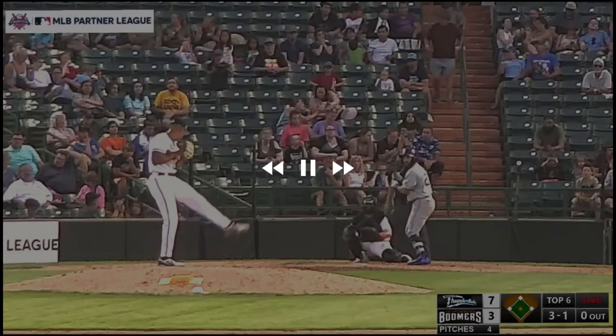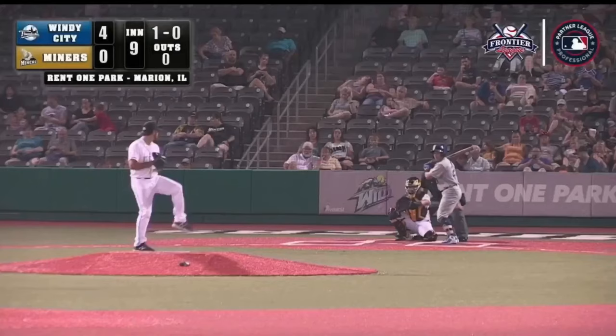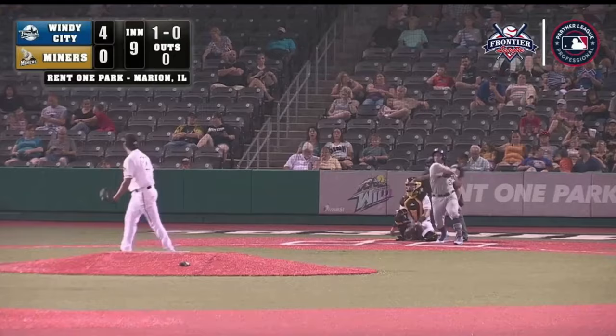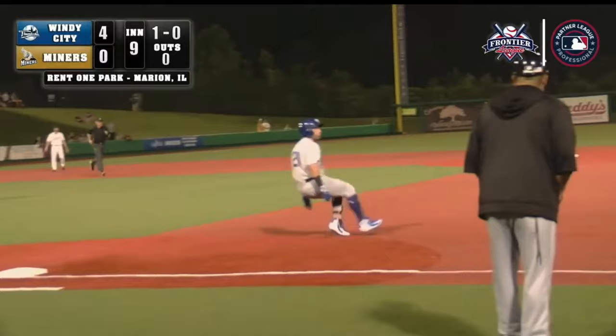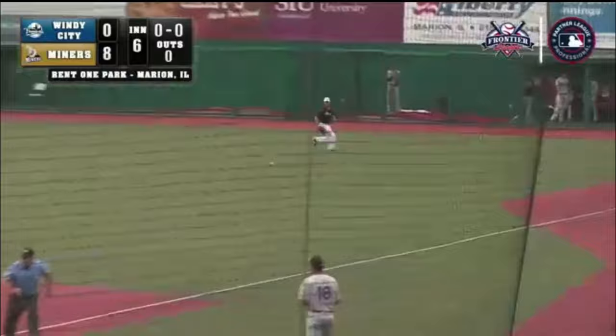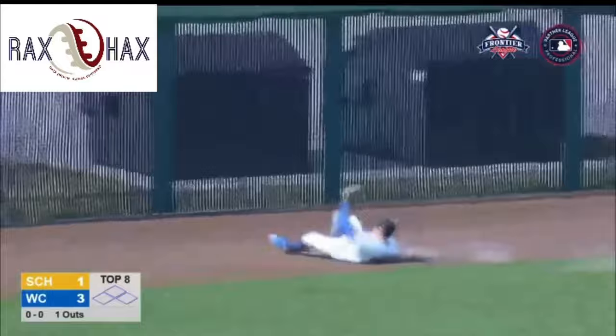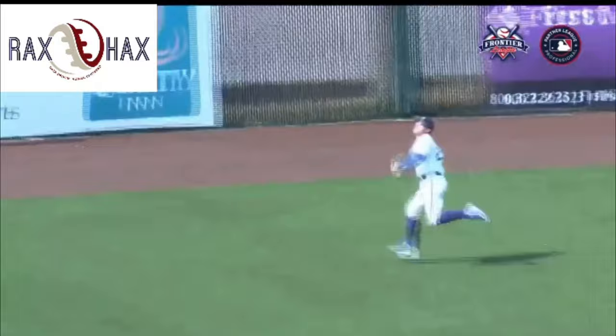Hot shot left side and through for a base hit — 12th hit of the game for Windy City. Rakusin swings on the first pitch, it's a base hit out to right field. Rounding second base is Robertson, he'll be in at third. Clint Hardy is driven in the air down the left field line. Long run for Rakusin — he strides it out to the corner, slides, and he made the catch. What a play! Phenomenal play from Zach Rakusin.